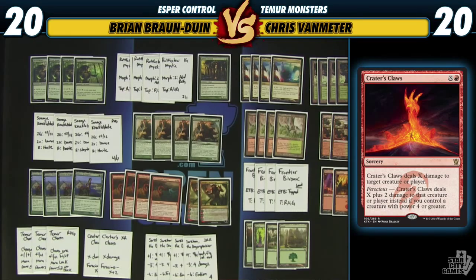To clarify the math: it's actually three mana to do four damage with Ferocious — you have to pay one red and X, so it's four mana for five damage total. Essentially, you do one more damage than the amount of mana you spend, which is a pretty good rate.